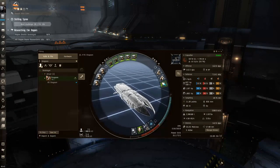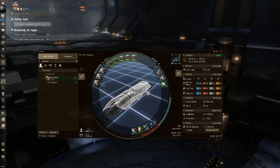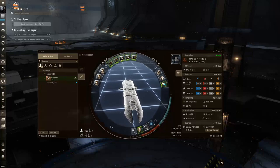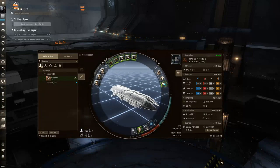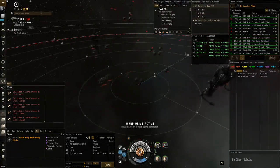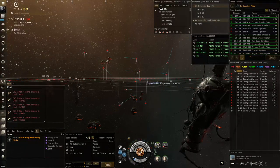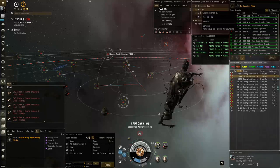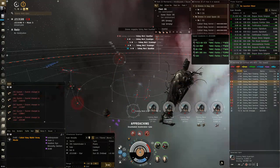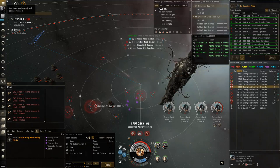I'll put the links for the fits down in the description below because I don't want to spend too much time on each fit or this video will literally be 35 minutes long. The Dragoon is for me personally the de facto ship I love using for cheap, low SP, ISK-efficient alpha fits for these event sites. I used a similar Dragoon fit for the Hunt event and it worked great, so I wanted to try it again for this event.